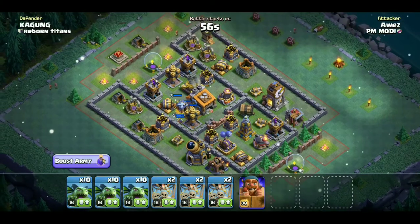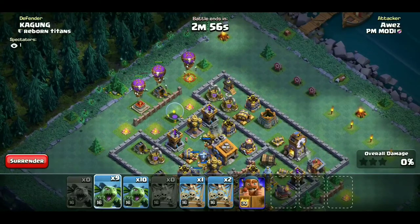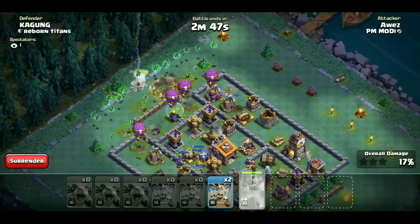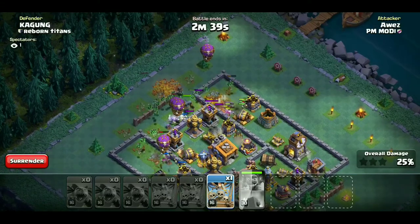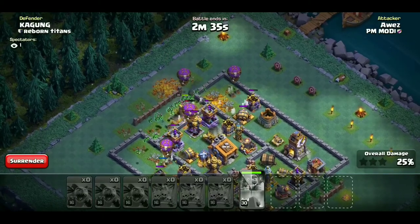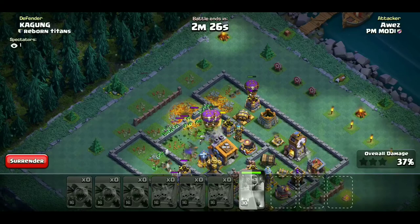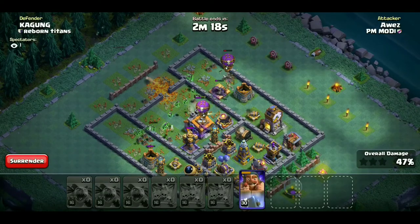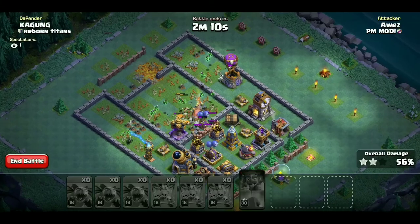चलिए बढ़ते एक और next attack की ओर। Air bombs इस तरफ एक जगह पर साथ में हैं जिससे roaster या mega tesla आराम से destroy हो सकता था, इसलिए मैंने थोड़ा wait किया। Crusher को destroy कर दिया। हमारे drop ships अंदर हैं, एक corner में हैं। Beta minions नीचे काम करते हुए, battle machine और drop ships तीनों मिलके town hall को destroy कर देंगे।